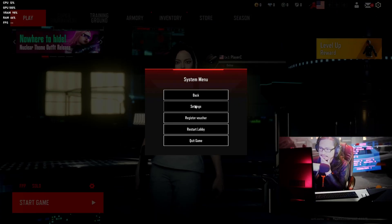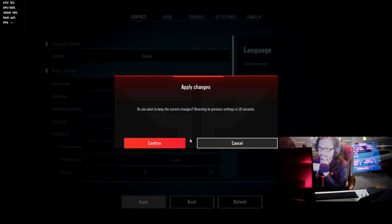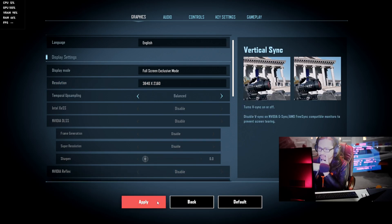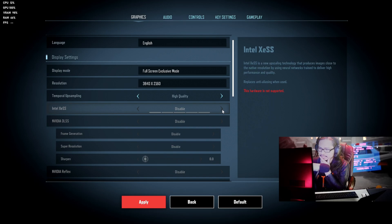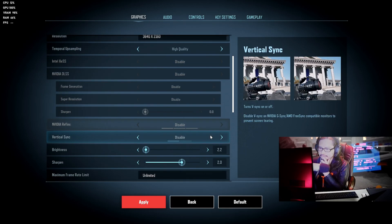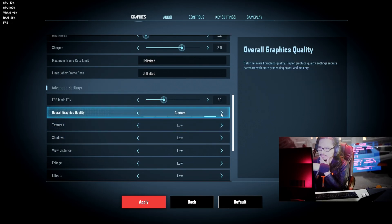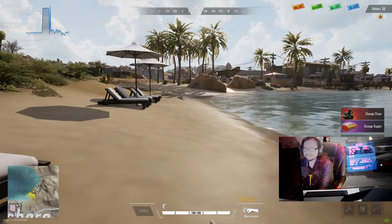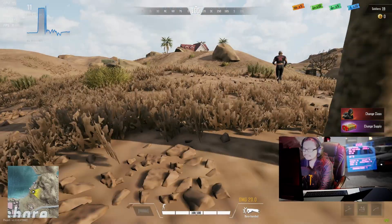First things first, let's go to options and put this in 4K. I'm going to put it in fullscreen exclusive, similar to Call of Duty, then put everything to ultra settings. We'll enable Intel XeSS, balance performance mode, and set everything to high quality. Textures are all on unlimited, everything set to ultra. Right now I'm hitting 10 frames per second at 4K ultra - the quality looks like a PUBG style.